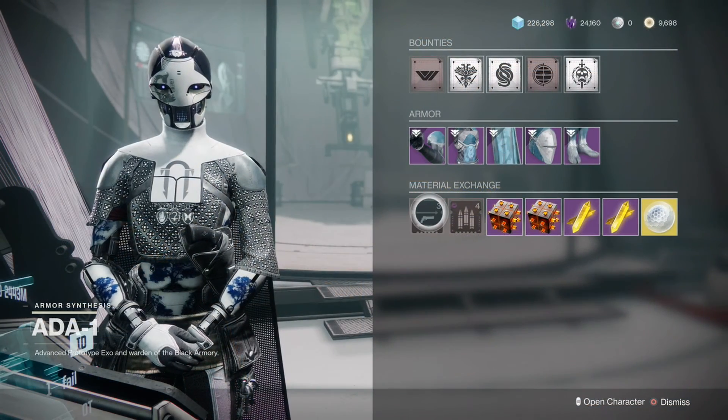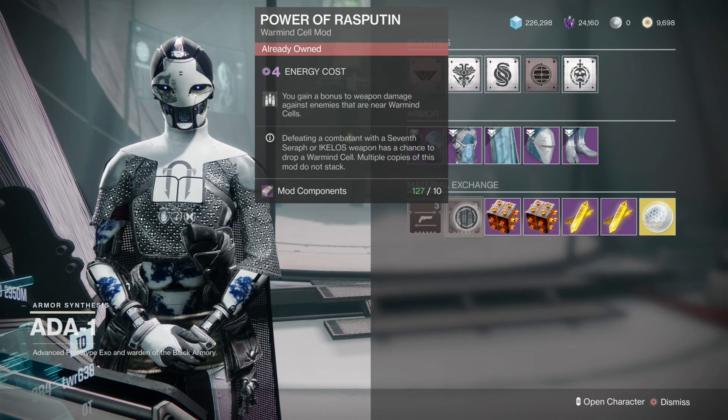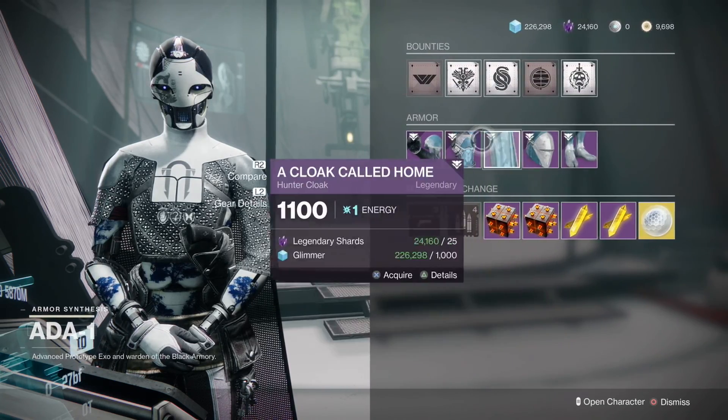For Xur, we have good old Hand Cannon Dexterity — faster ready and stow speed for hand cannons — as well as Power of Rasputin, where you gain a bonus to weapon damage against enemies that are near Warmind Cells. Materials are the same as Banshee's, and the armor is still garbage.